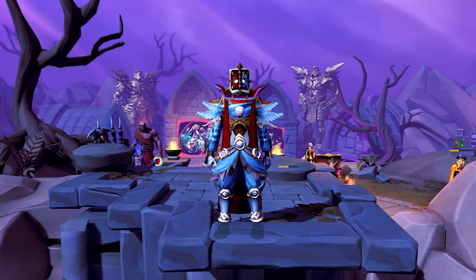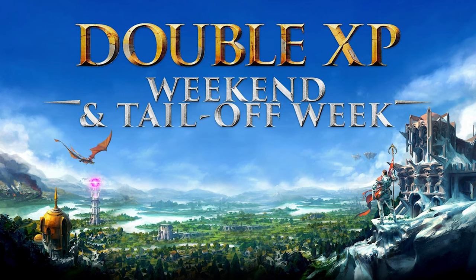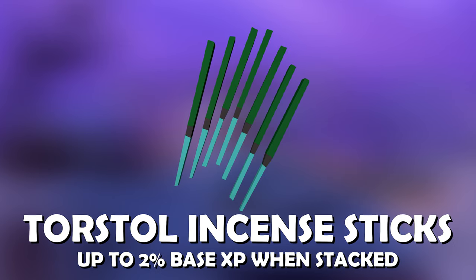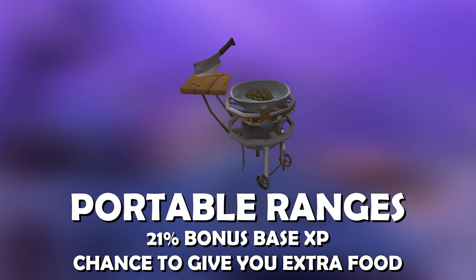First and foremost: double XP week. We have about four of these a year and it's always the best time to train any viable skill. Cooking urns, which grant up to an additional 20 XP per hour while training. Torstol incense sticks, which grant an additional 2 XP base XP when stacked. The sous chef outfit, which grants an additional 6 XP when wearing the full set.